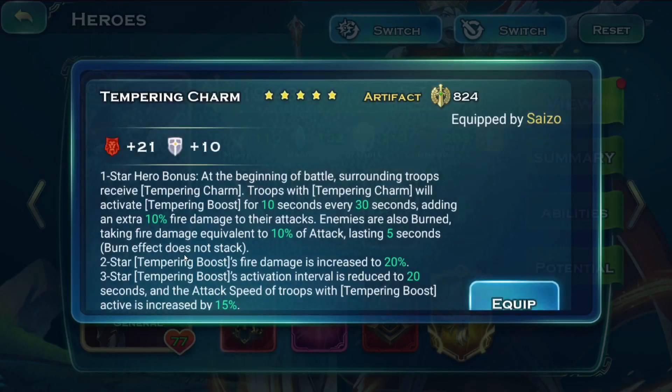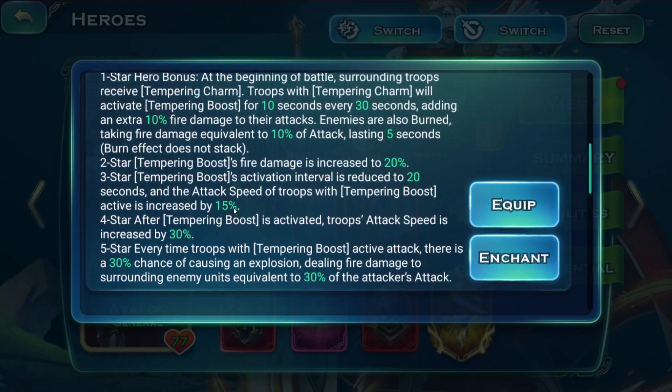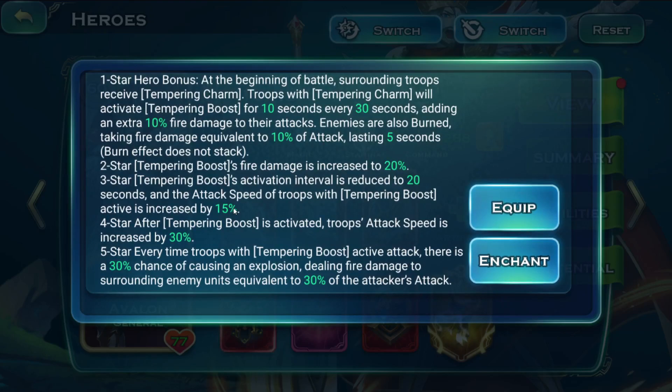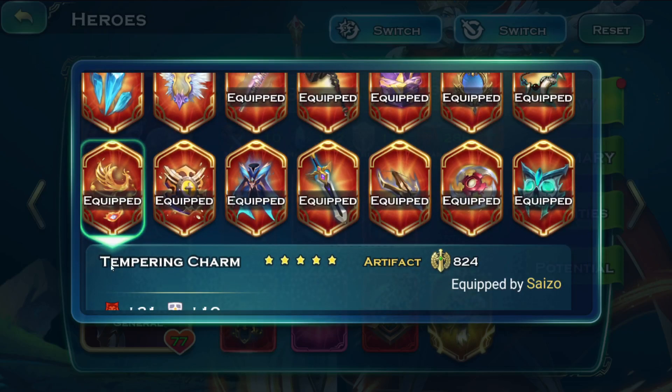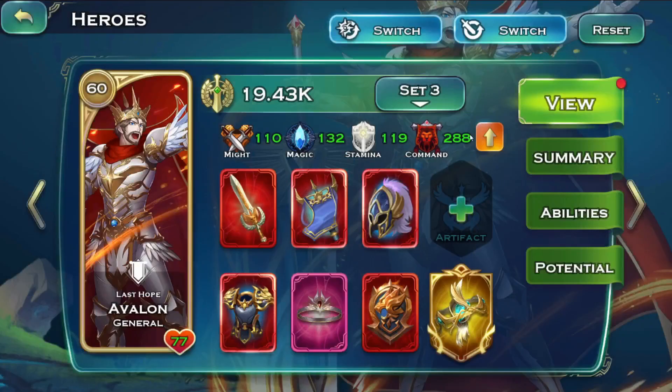For events we usually go the Tempering Charm. The reason is this activates at the very beginning and grants an area fire-type damage, which means even Dead Eyes who normally hit one target start to hit a lot more and can clear an archer squad in a split second or less, as opposed to damaging one or two units and taking a few seconds to kill them. The Tempering Charm is one of the top artifacts people use on Avalon for events, if not the best.